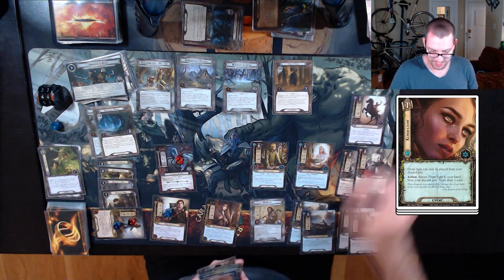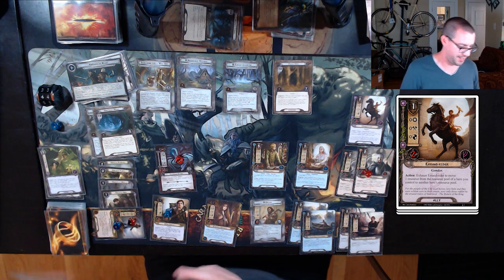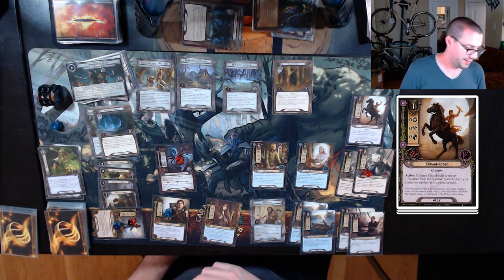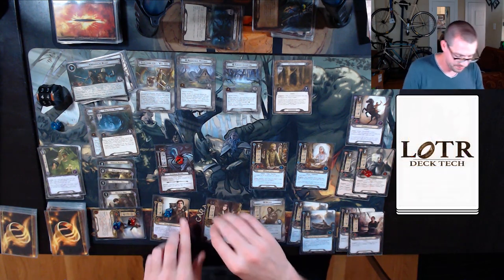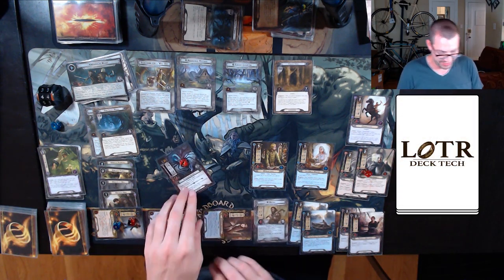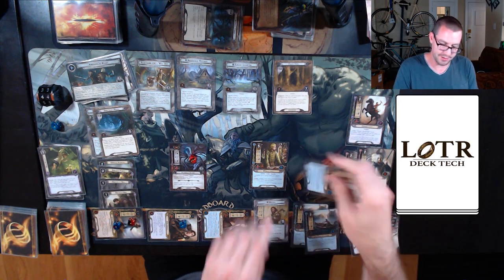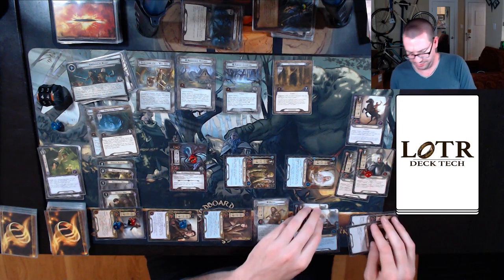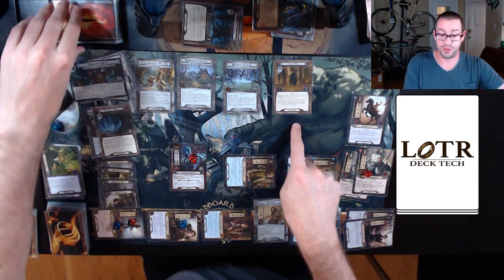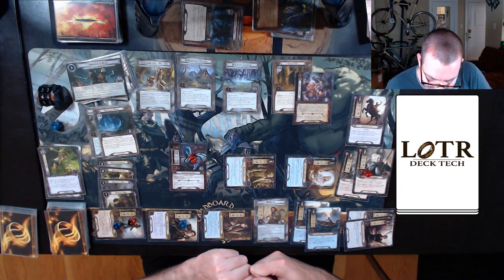I'm going to spend one on an Errand Rider — my board is getting a little bit gigantic. Let's quest. I think maybe this round I will finally advance past Stage One. Sending 14 willpower to the quest, almost certainly more than enough. Up against two in the staging area.